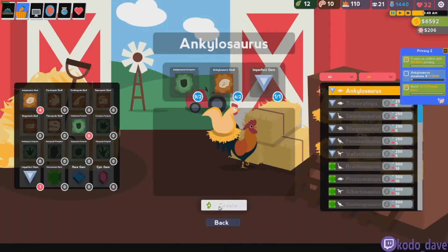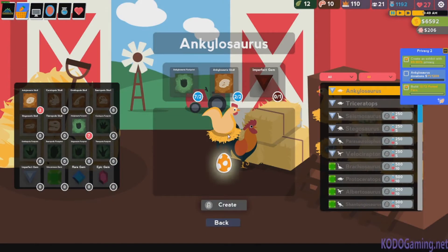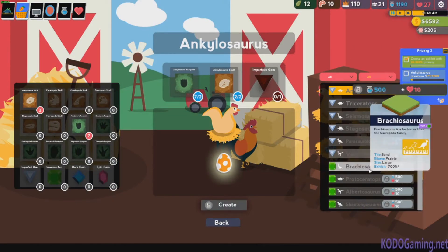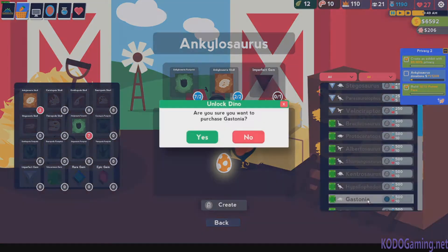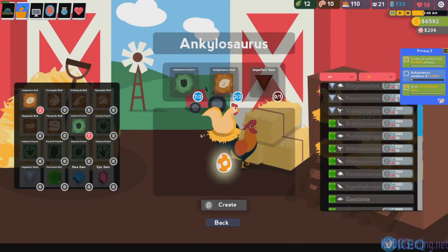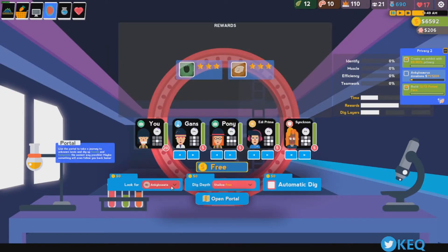Grab the Ankylosaurus. Now, the next thing we're going to need is a Triceratops, so we're going to unlock that. And we're also going to need a Gastonia — one of these guys. So we might as well just open it now. The Triceratops — we will have them start working towards now.